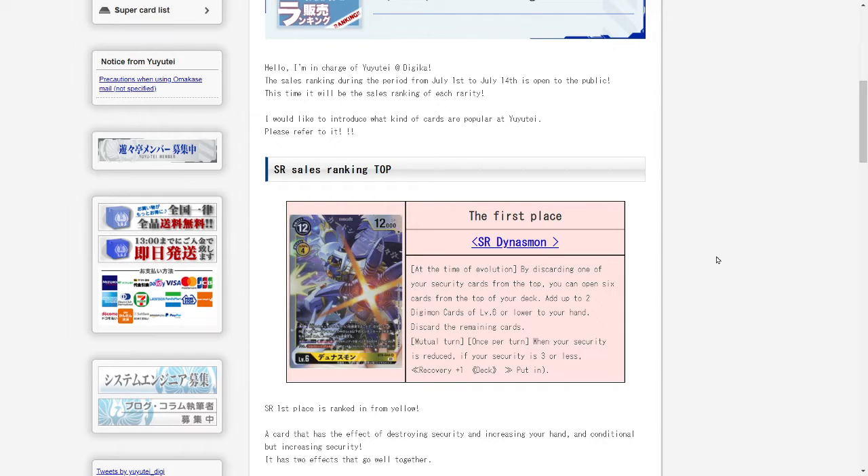On top of that, he has another ability where during all turns, once per turn, when your security is reduced, if you have three or less security, then you get to recover one. So if we put ourselves with his ability at low enough security, he's just going to be replacing the card that we just discarded. He could be a pretty decent and interesting yellow Digimon to build around, and there are a couple of decks that could utilize him.